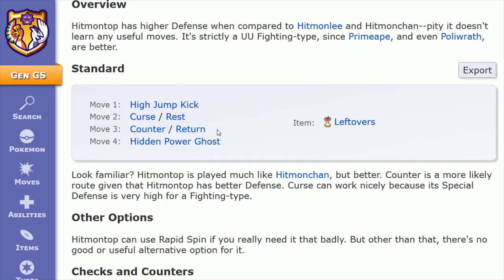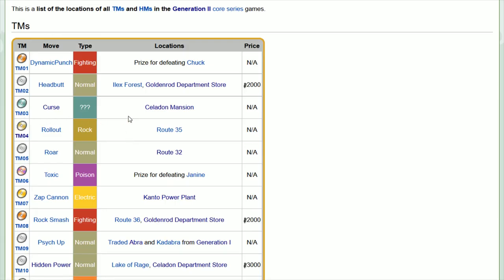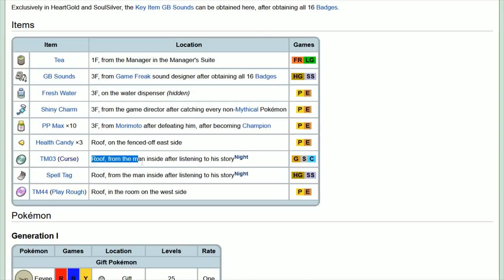You can see that rest and return are also slotted in here as options, but I prefer going the curse and counter route. Curse increases our attack and defense while reducing our speed. Curse is TM03, found over at the Celadon mansion — also known as the Celadon condominiums — on the roof from a man inside after listening to his story at night.